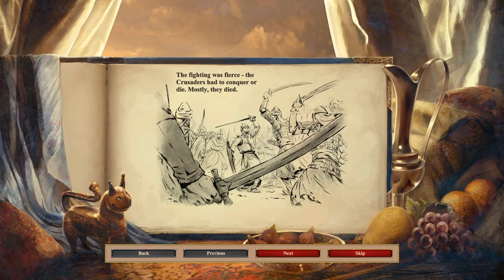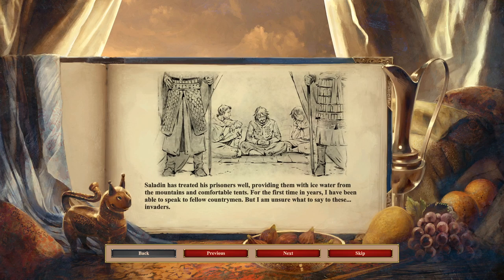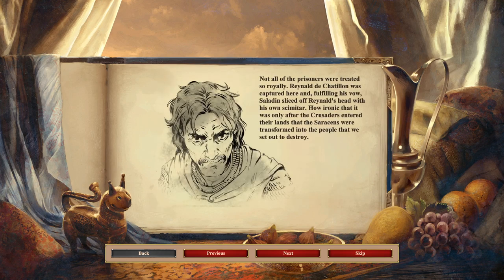The fighting was fierce. The Crusaders had to conquer or die. Mostly, they died. Saladin has treated his prisoners well, providing them with ice water from the mountains and comfortable tents. For the first time in years I have been able to speak to fellow countrymen, but I am unsure what to say to these invaders. Not all the prisoners were treated so royally — Reynald de Chatillon was captured here and, fulfilling his vow, Saladin sliced off Reynald's head with his own scimitar. How ironic that it was only after the Crusaders entered their lands that the Saracens were transformed into the people that we set out to destroy.